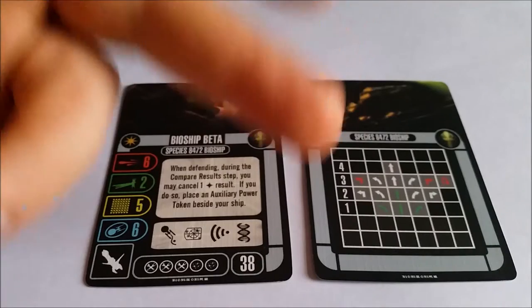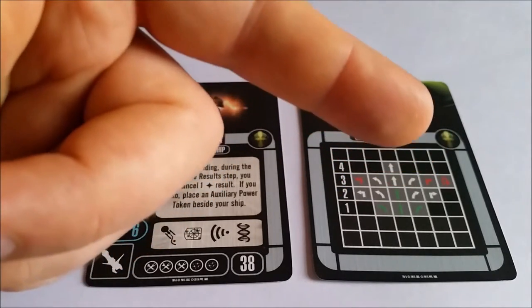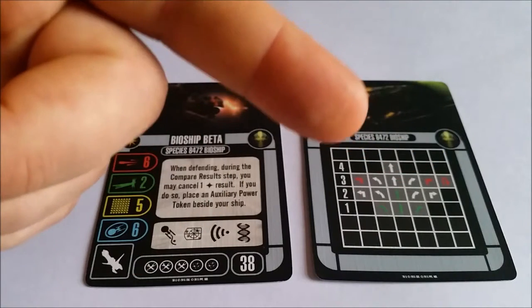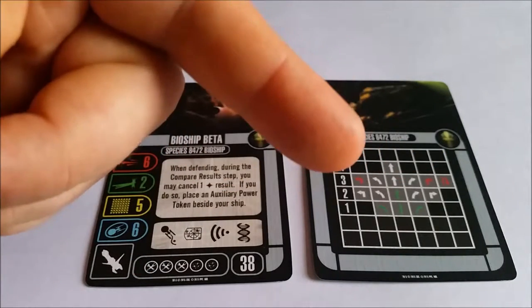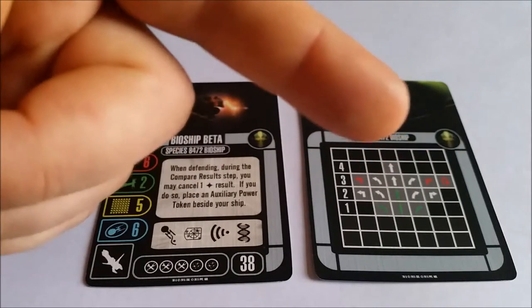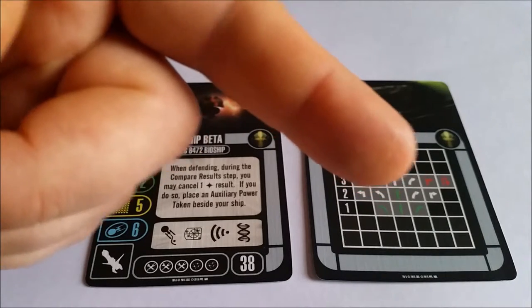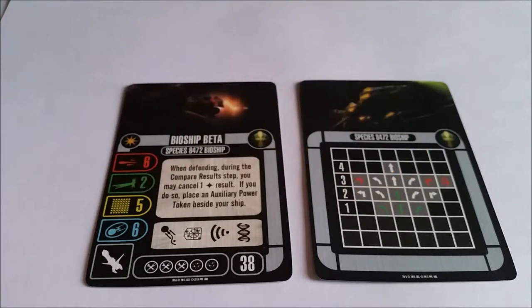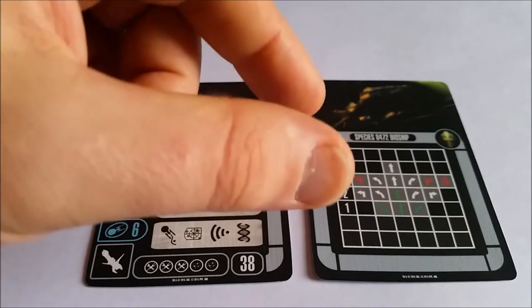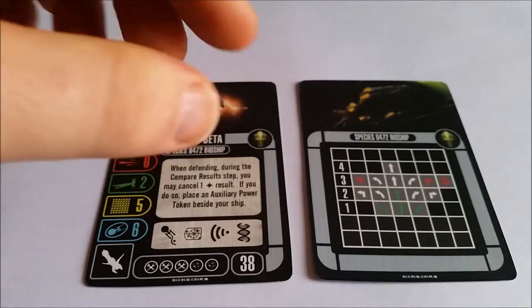Maneuver-wise, it is very, very maneuverable. You've got everything at 2 and 3, plus you've got that 180 turn. Only a couple of maneuvers are going to cost you that auxiliary power token — a lot of auxiliary power tokens used with this one. You've got right, left, and a 4 forward, and only slight turns at 1, but you have got a couple of green maneuvers in there as well. So it's really, really maneuverable and extremely powerful — not fast, but certainly very maneuverable.